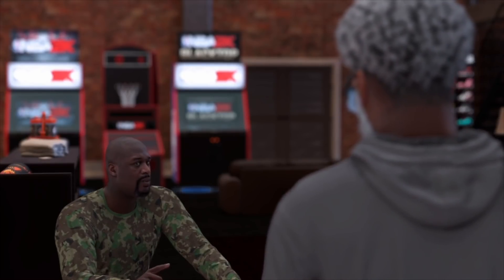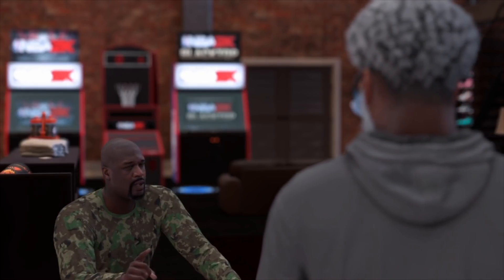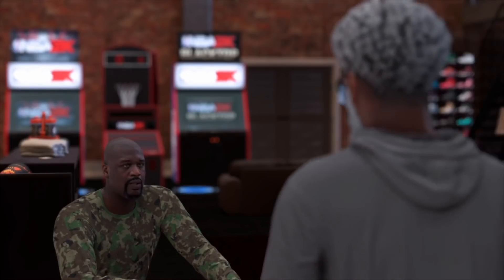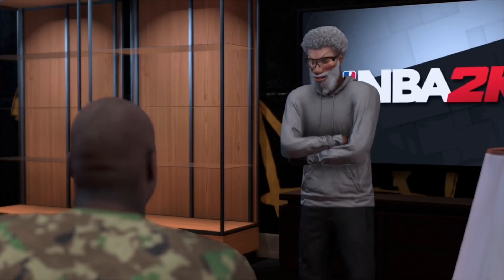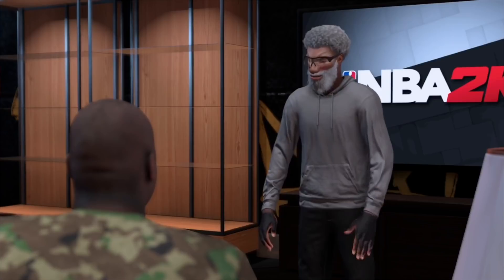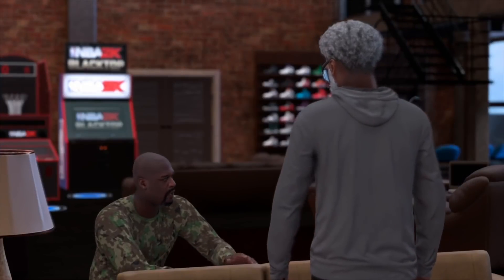Another way that I don't have clips of in this video: basically start up a 1v1 or any type of game in your MyCourt, and if you foul or get a turnover, it's going to do a close-up and zoom in on your MyPlayer every single time. Sometimes another player might block it off, but for the most part, if you get a foul or a turnover or something like that, it's going to do a close-up on your MyPlayer.